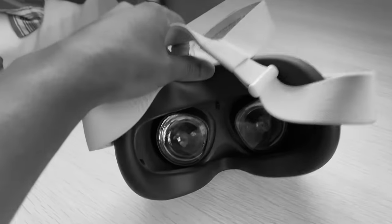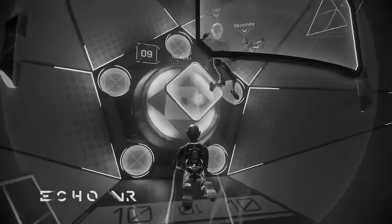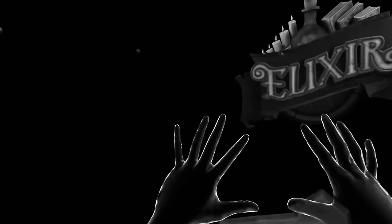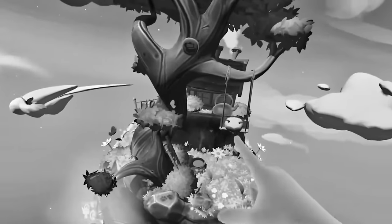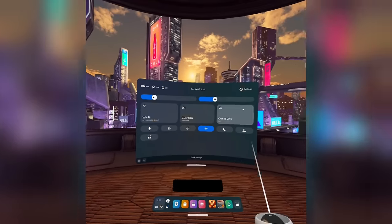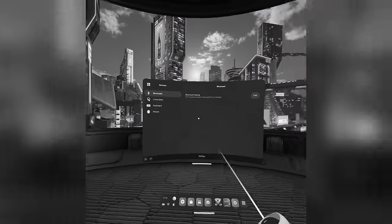The Quest 2 has a bunch of cool features that are either hidden or entirely useless. One feature I found is Bluetooth — and fortunately it is very useful. Bluetooth can be found on every device: your phone, smartwatch, TV, or even your car. The Quest 2 actually allows you to connect compatible Bluetooth devices to your headset, including a controller, Bluetooth headphones, or even a speaker. To do this, go to Settings, click Devices, go to Bluetooth, and you will find the settings right there.